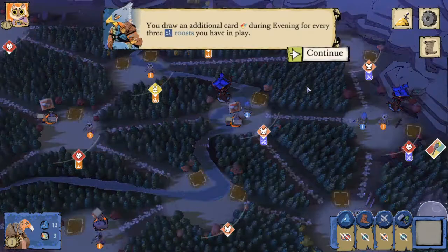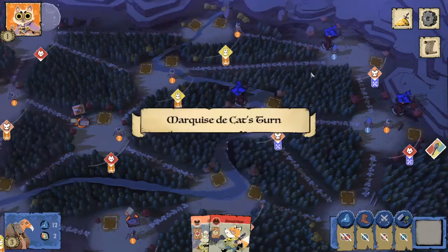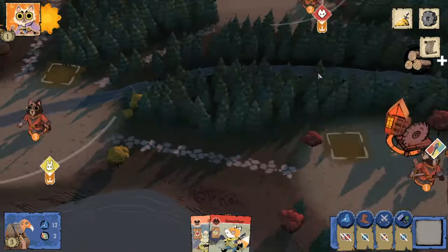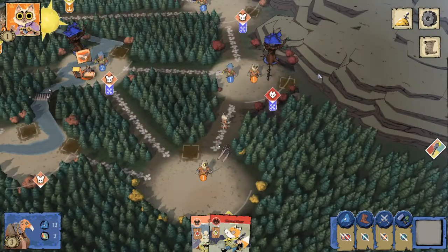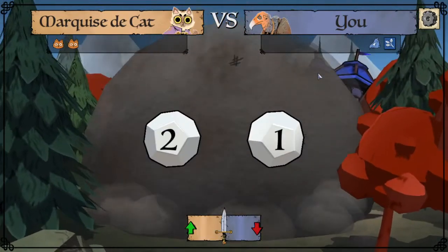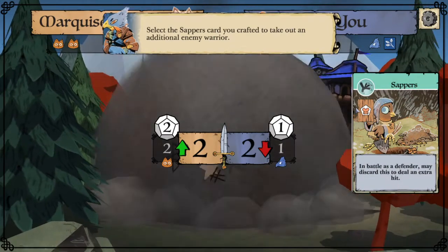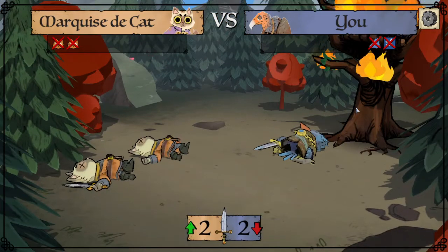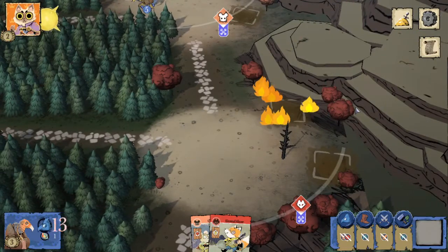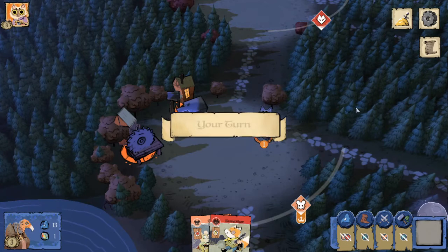We'll go ahead and build a roost there, and now we draw an additional card because we have three roosts. Marquise is going to use their field hospitals and recover those two warriors back at their keep. Then they initiate a battle in the fox clearing and use the sappers card, which means all warriors drop in this fight but the roost is going to go down. Not only are the Marquise going to get a point for destroying the roost, they're going to cause us to lose points on our turmoil, which we're going to see in a second.